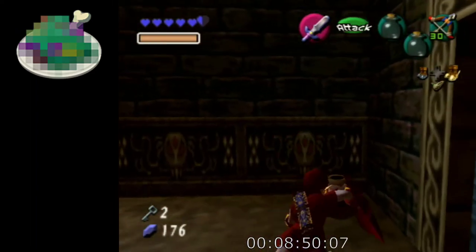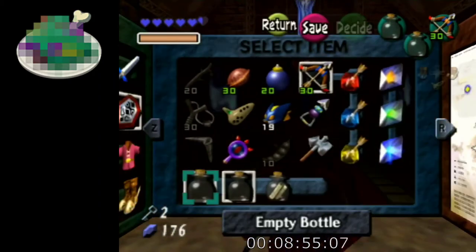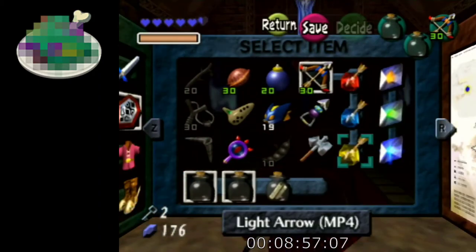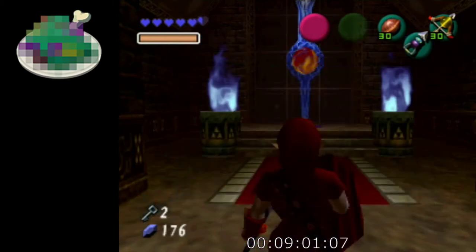There are arrows here on the right and hearts or rupees on the left if you need them. We'll equip our light arrows and finish that trial.